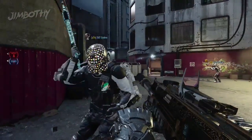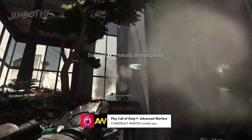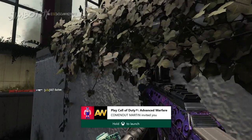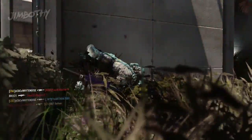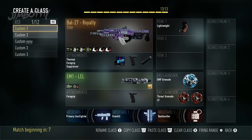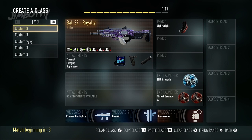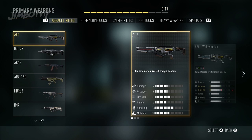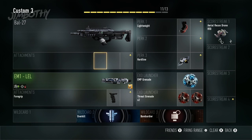In today's episode we will show you how to find this special easter egg. All you have to do is follow the steps shown in the video. First, set up a special class just for this. You're going to need about a 27 Hopefully Royalty if you can afford it — don't worry if you can't. For attachments you want a thermal viewing scope, a foregrip, and a suppressor to make your shots quieter.